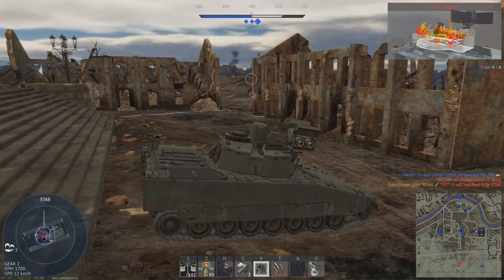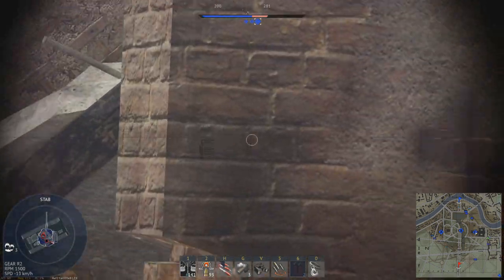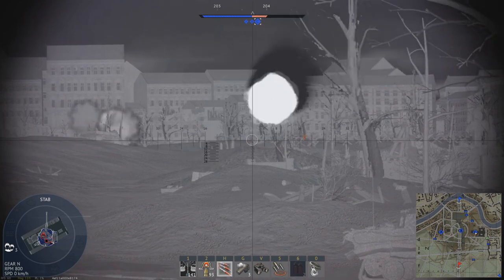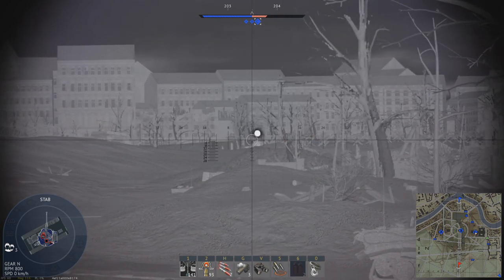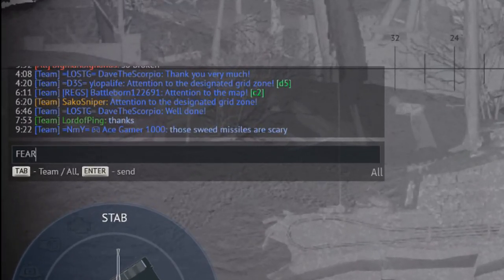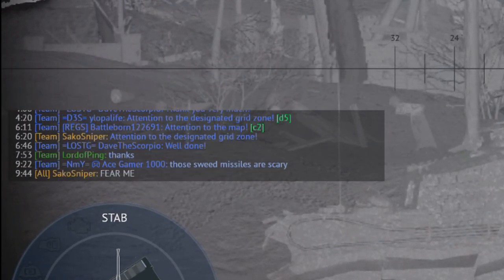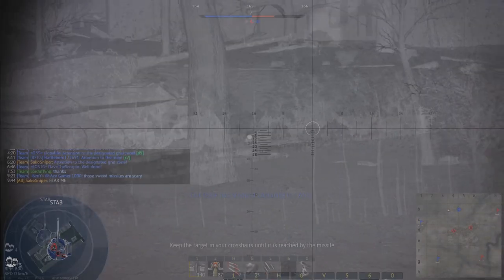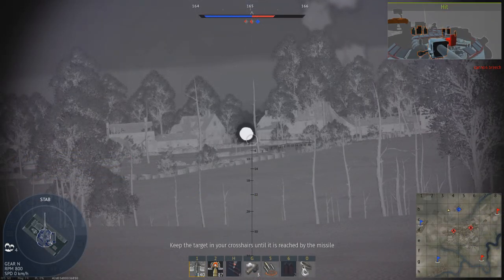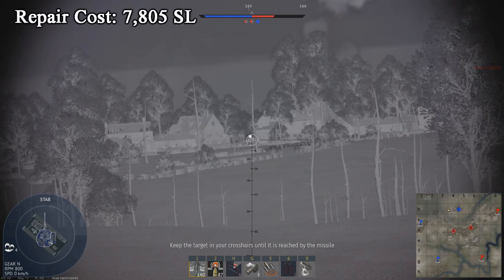The Strv 9056 also gets third-generation thermals for both the gunner and commander's sights, making it excellent for target acquisition on the battlefield. These thermals, the slow-deploying missiles, and the lack of an effective stabiliser mean you should play this tank as a dedicated tank destroyer — hold a strong position and wait, let enemies come to you, and greet them with your lethal missiles. Its repair cost sits at 7,805 Silver Lions.